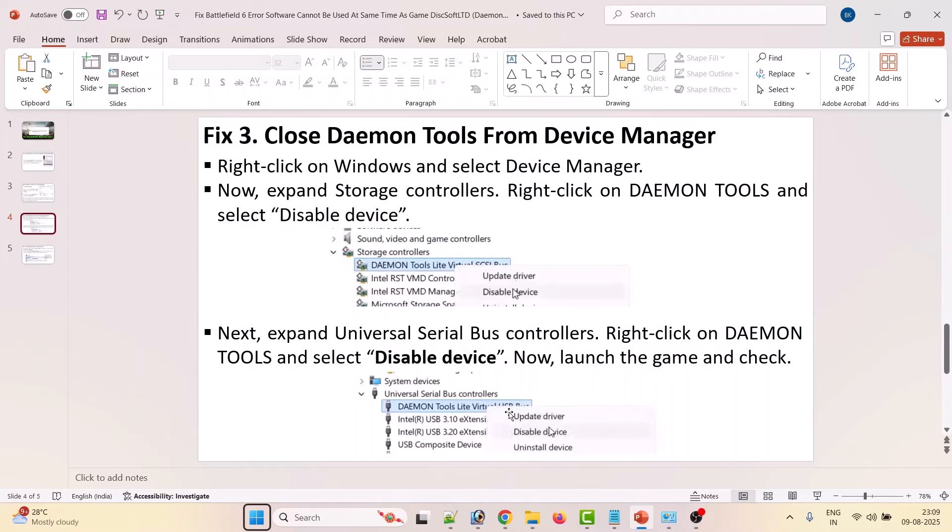Next, expand Universal Serial Bus Controllers, right click on Daemon Tools, and select Disable Device. If you see any Daemon Tools entries under Storage Controllers or Universal Serial Bus Controllers, disable all of them. You can re-enable them later. After this, launch the game and check — your error should be gone.